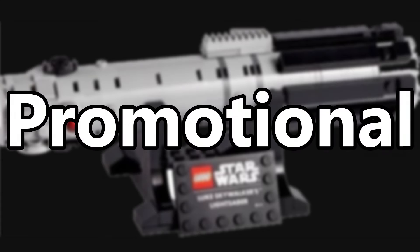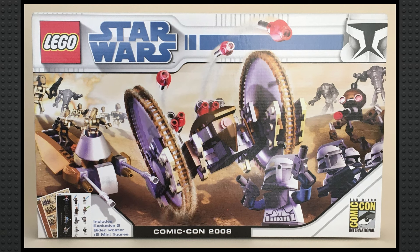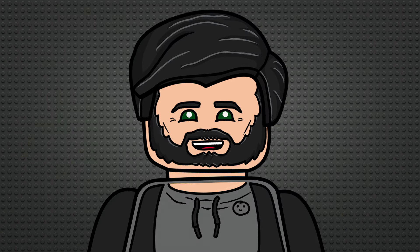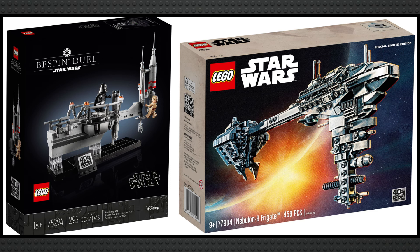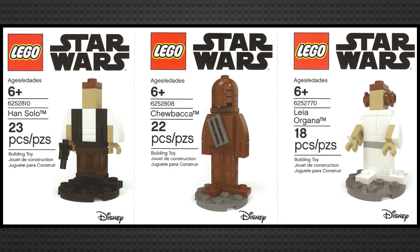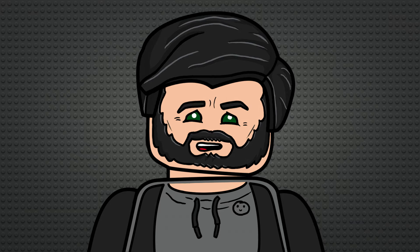I've long thought that LEGO promotional sets are usually pretty terrible, and after looking through the 91 Star Wars-related ones, I stand by it. The sub-theme covers gift-with-purchase sets, but also includes San Diego Comic-Con and Star Wars Celebration exclusives, as well as in-store build events. The highlights are obviously the minifigures, but also the busts, vignettes, buildable droids, collectable display sets, 2020 Comic-Con exclusives, and the lightsabers. But there's also just a mountain of shitty, simple, worthless builds that really drag the sub-theme down. I think E tier is fair — probably under Legends — just because there are some pretty cool things in here, but otherwise I'd put it in F tier.